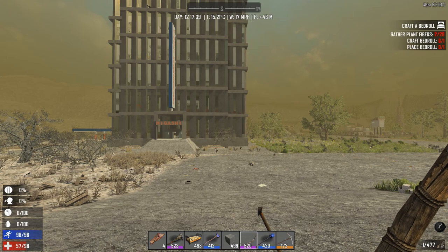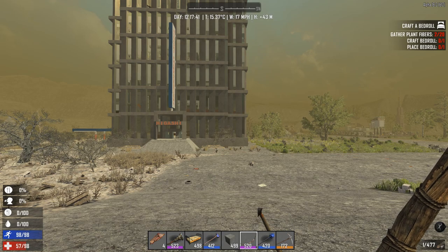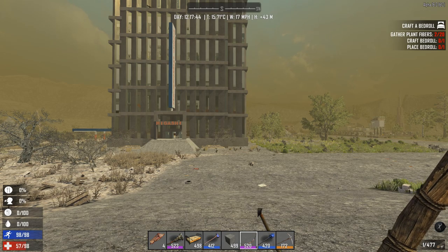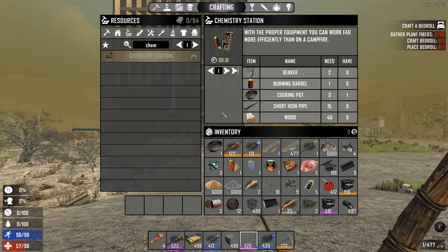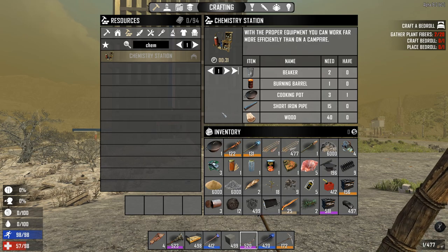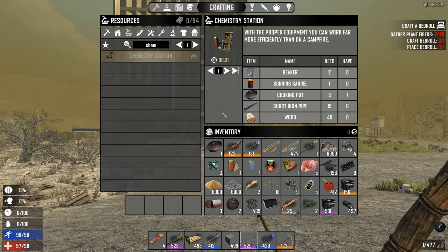Hello everybody, welcome to my new episode 'How To'. Today I'm gonna show you how to actually find resources, or let's say the materials you need for the chemistry station. In another episode I'm gonna show you what you can craft and what it is used for, and if it's important already at mid game or early game.